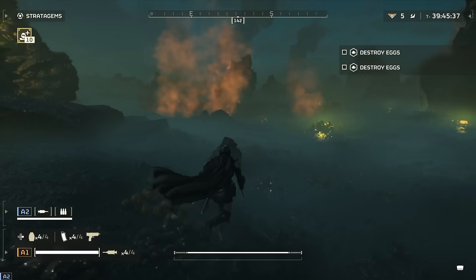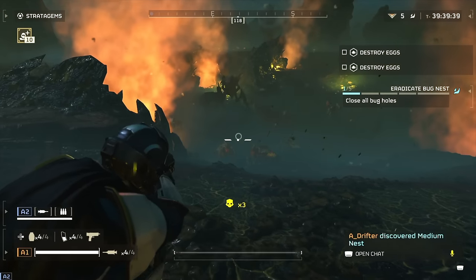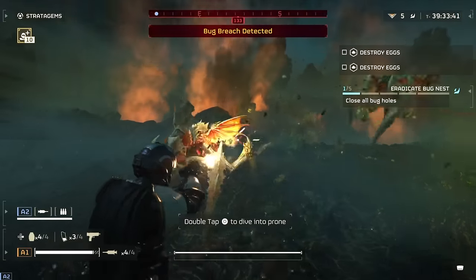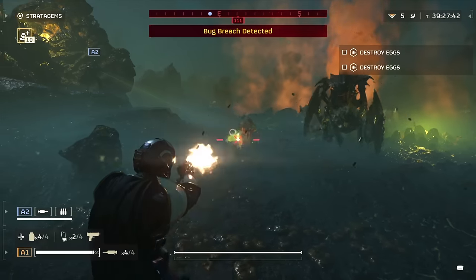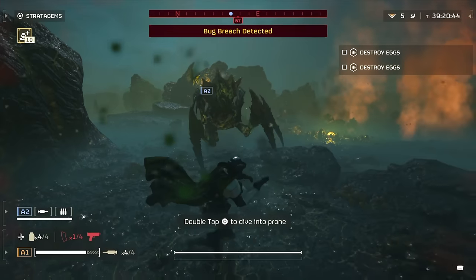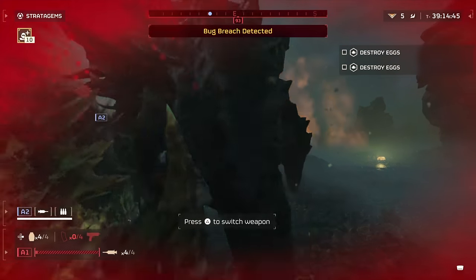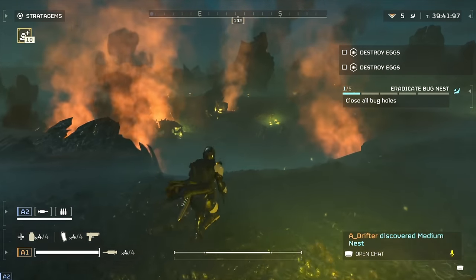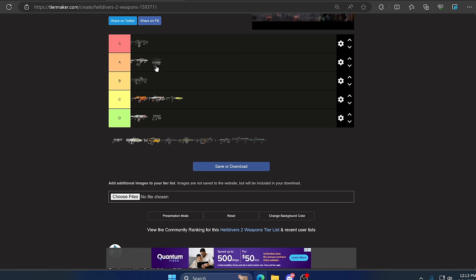Moving on we have the Redeemer, a sidearm SMG. I had high hopes and wasn't immediately impressed — its high rate of fire makes it hard to use at distance. But this is not a distance weapon; it's up close and personal, and once you realize that it can be an absolute beast both against automatons and bugs. It has some light armor penetration and when you're swarmed it packs a punch for crowd control. Used wrong it's a B or even C, but used effectively it's a high B or low A. I'll be generous and put it in A.